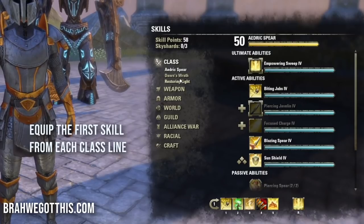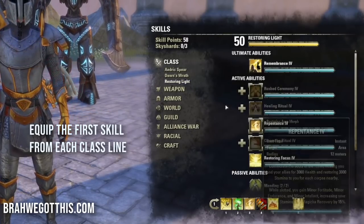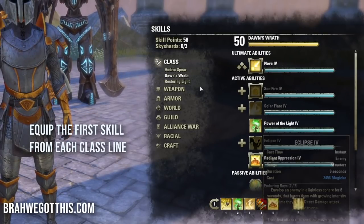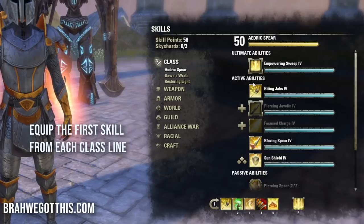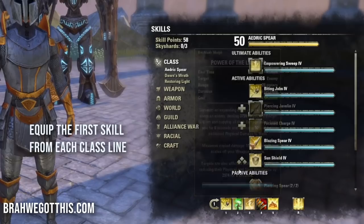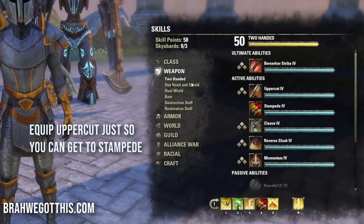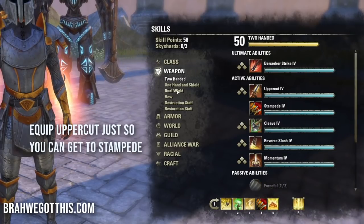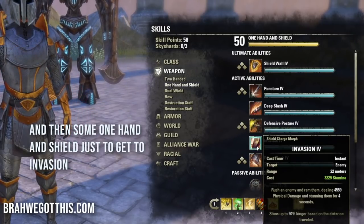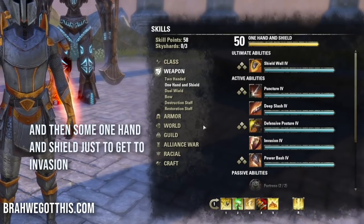For skill progression from level 3: your class skills - Biting Jabs, Sunfire, and Rush of Ceremony - go straight in your bar. You'll need Repentance and Restoring Focus from the Restoring Light line, Power of the Light and Oppression from that line too. Level those up evenly, get all your passives, and put a two-handed skill on your front bar to unlock Stampede. Then add sword and board to unlock Invasion.